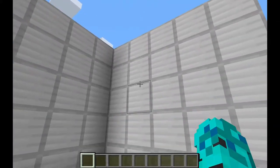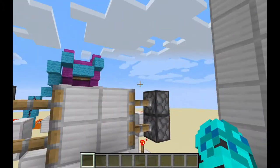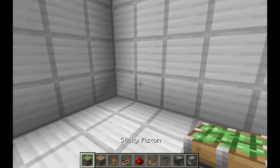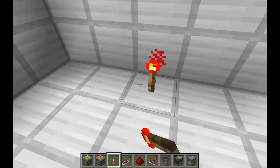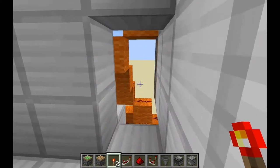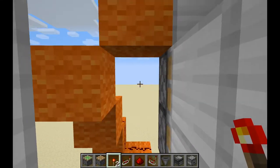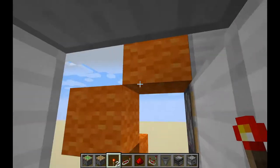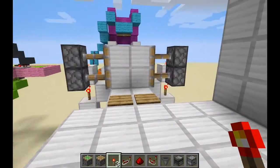For this first one we have a house corner — you just need to find a corner. It's like a half jeb door. You place the torch key here and the door opens, and you can make a pathway into your secret room. Just don't place the redstone on top like I did. To close it, just do that.